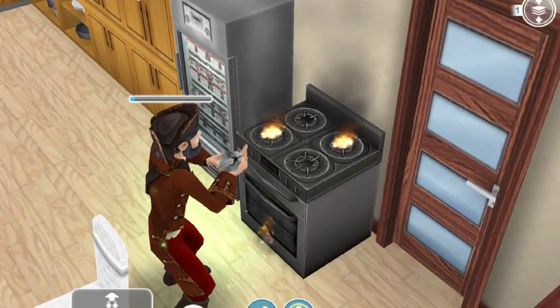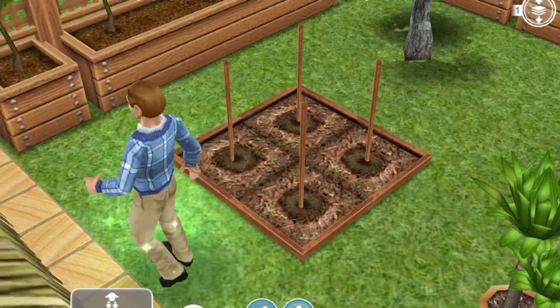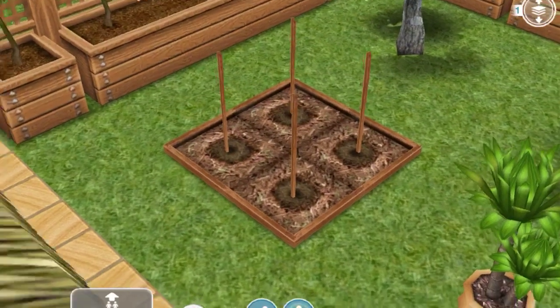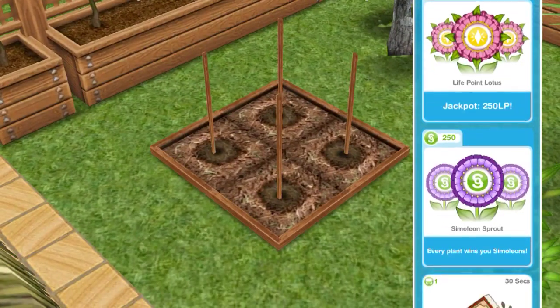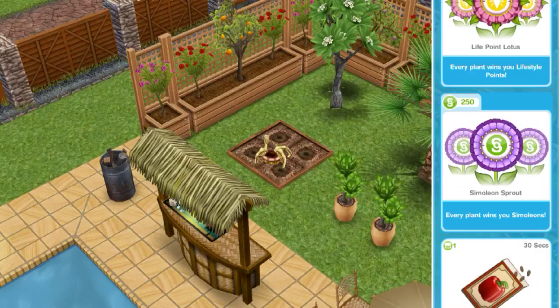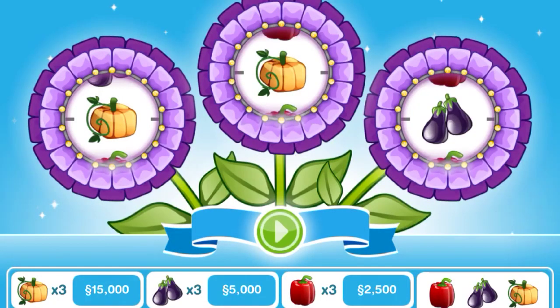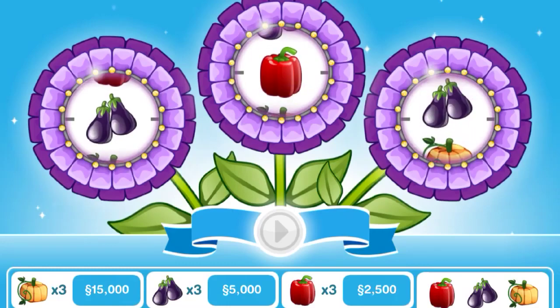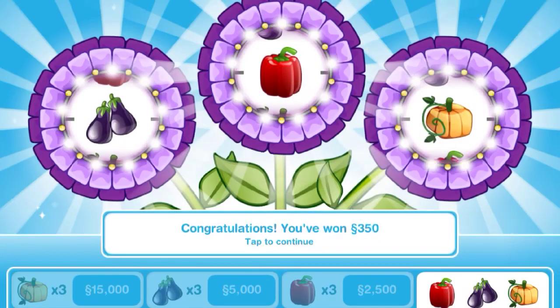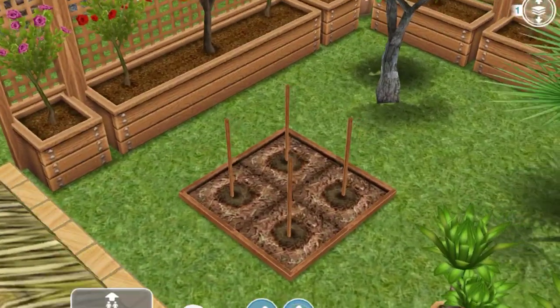Our final goal to unlock the bridge is to plant the simoleon sprout — it should be unlocked at this point. Have an adult sim come to the garden patch and select the simoleon sprout. It's an automatic instant thing: just press play and you'll get your results quickly without waiting. That completes the first set of goals for unlocking the bridge in the mystery island update.